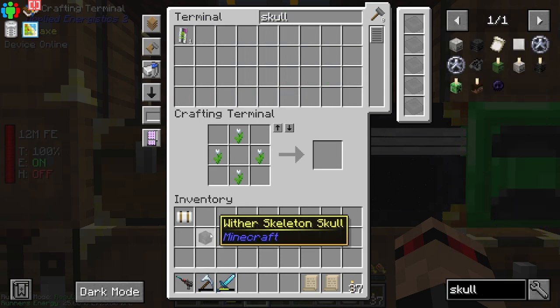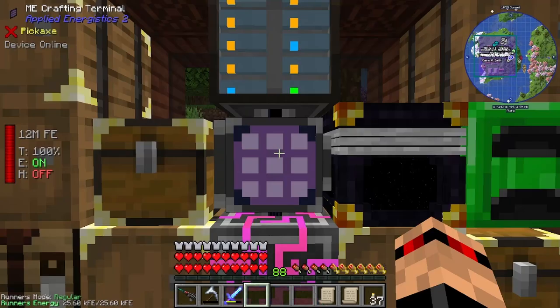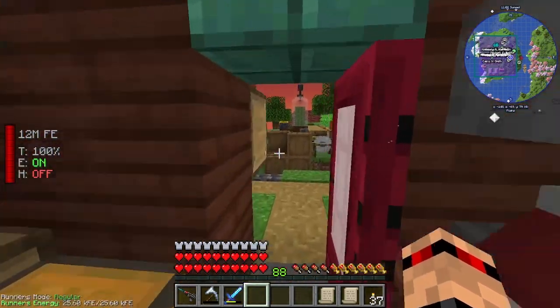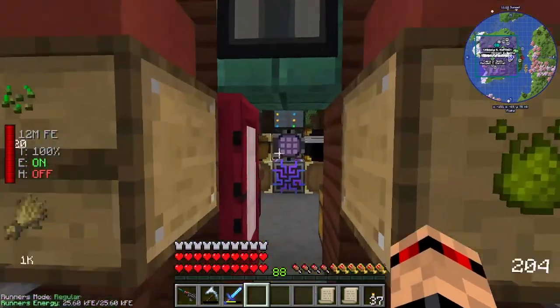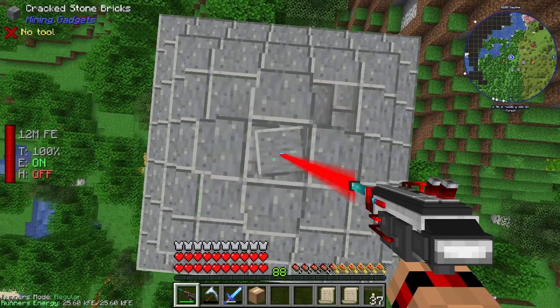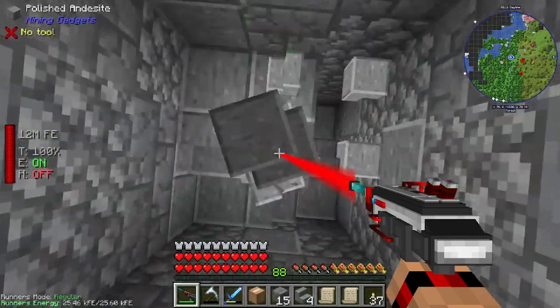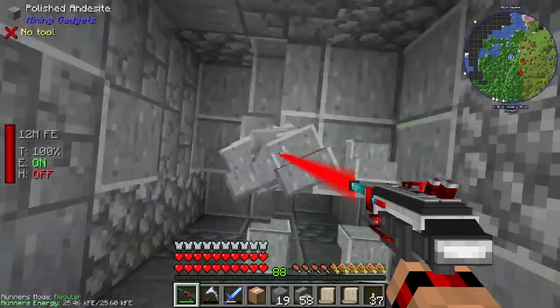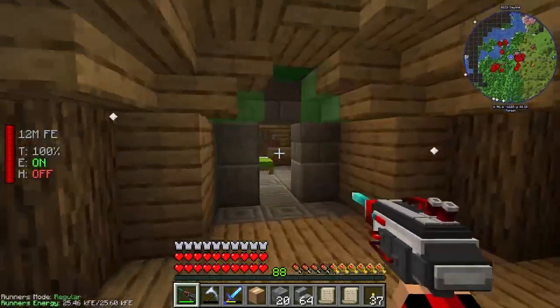I only have one skull right now. I think it's a really good idea to go back to the roguelike - or go find another roguelike - do all the levels, go down to the bottom level and try and find a wither skeleton spawner. We found the enderman spawner and we'll just set up another mob farm. This is my new way of getting into roguelikes from now on. I mean, we can fly. If we die that might be a pain, but that's the best way - just 3x3 it down.